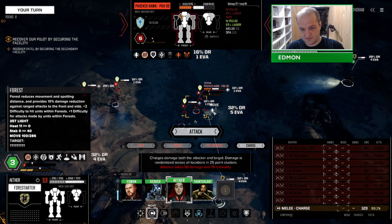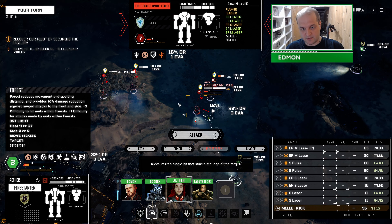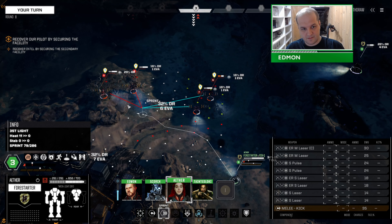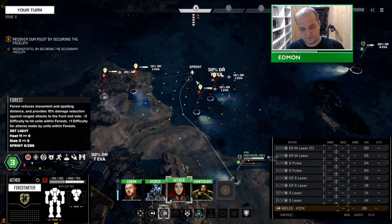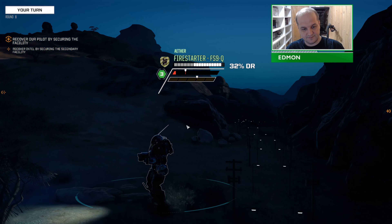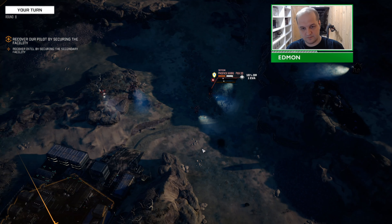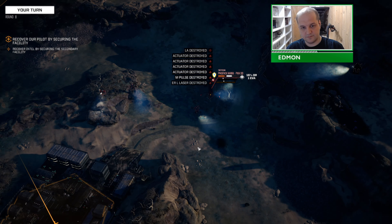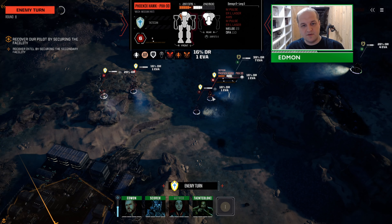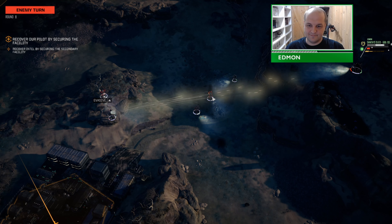I suppose I could just punch him in the face. I was going to roll up behind him, but I could just kick him in the face. Well, he's only got one evasion token. Scored a critical hit. You ain't got no arms, Lieutenant Dan!